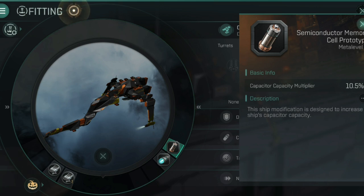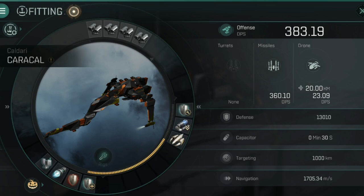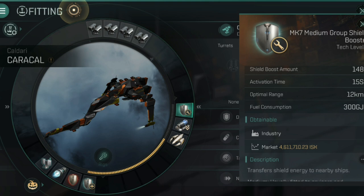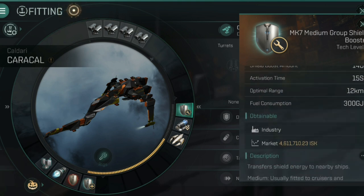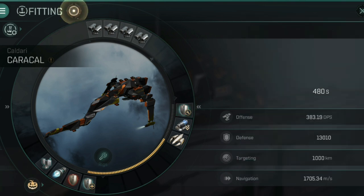In the engineering rigs I've got an auxiliary thruster and a rig to boost maximum capacitor. The important module in the mid slots is the group medium shield booster, which boosts 148 shield hit points every 15 seconds for a fuel consumption of 300 gigajoules. It's very important to understand this is not actually using your ship's capacitor — it's using fuel obtained from planetary resources. My ship is using plasmoids, which I'll talk about in a moment.